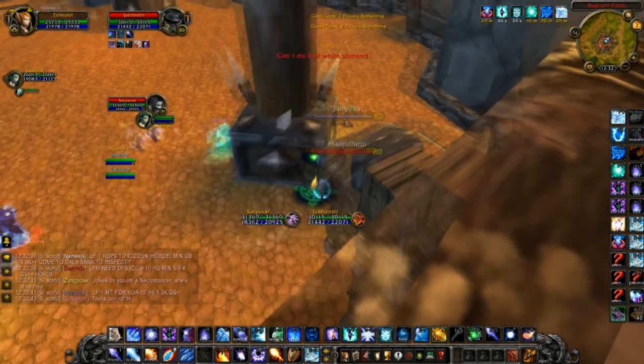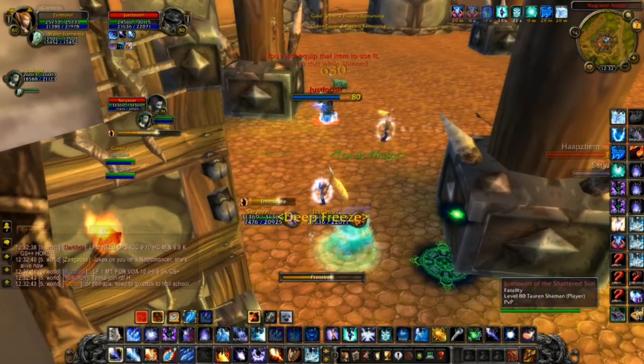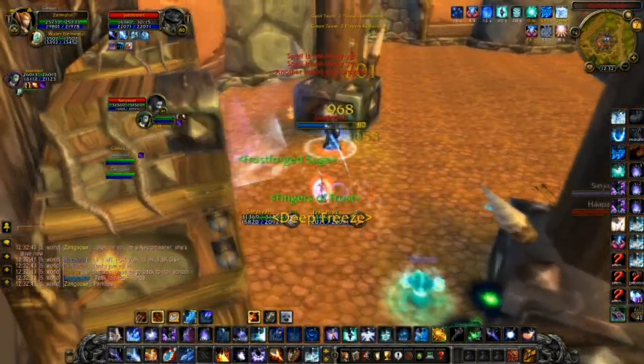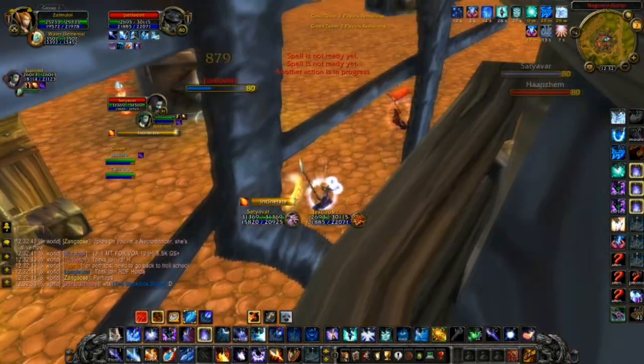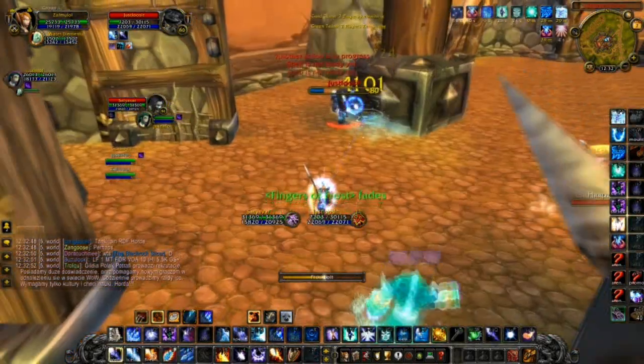I'm going to start the match by trying to chase the lock around the pillar, but immediately notice it's a waste of time because he's too far ahead of me, so I turn around and pump Frostbolt to pressure the Shaman. I get a Frostbite proc from Cone of Cold, so I'm going to use that to defreeze the Shaman. I notice the Warlock is casting Incinerate into my partner, so I'm going to Counterspell that and completely shut down his damage for 6 seconds.